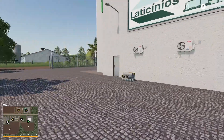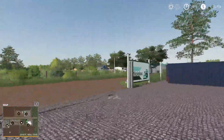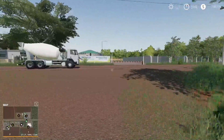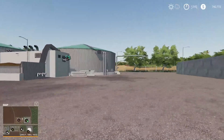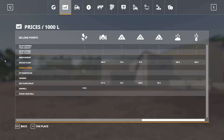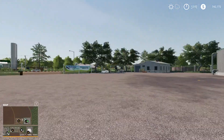Heading across the street to the BGA — beautiful setup with a couple of bunker silos, digester in, and digestate out point. The BGA is going to take silage, grass, hay, manure, and slurry, and that is everything for the BGA.